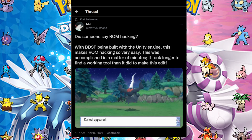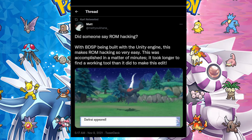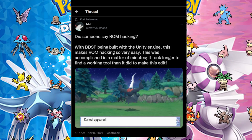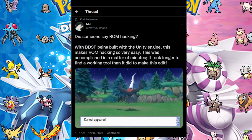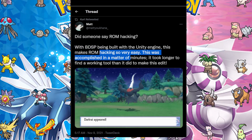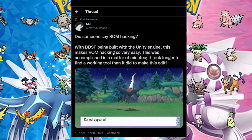So let's talk about it because we need to know. Matt is a common hacker for the game. He said: do you see something wrong with BDSP being built in the Unity Engine? This makes ROM hacking very easy — took him publishing in a matter of minutes, took longer to find a way to make the edit.